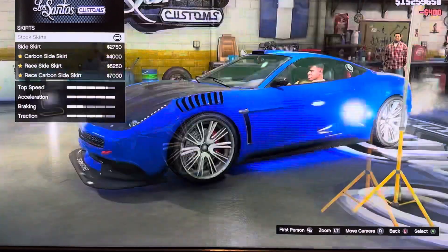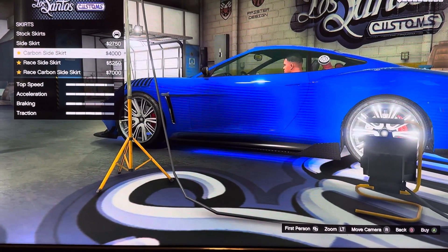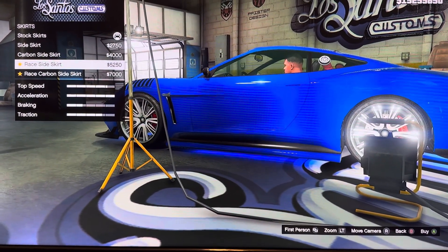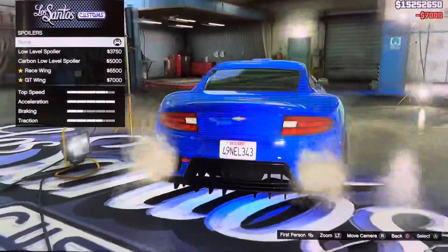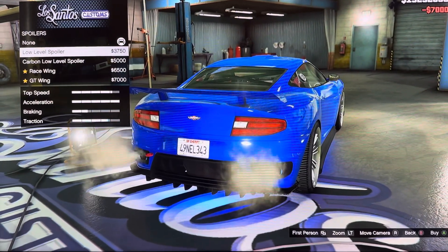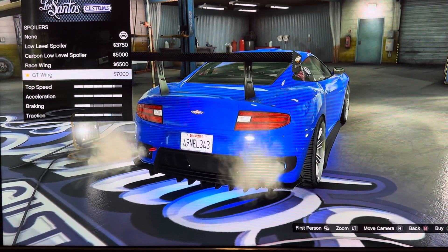We got skirts: stock skirts, side skirts, carbon side skirts, race side skirts, race carbon side skirts. We got spoiler: none, low level spoiler, race ring, GT ring.